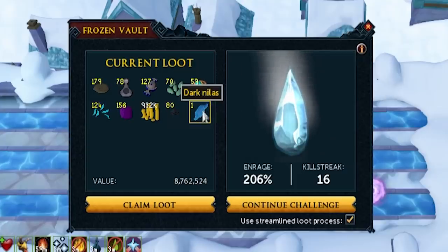The first ever item I got pre-loot buff was a Dark Nihilus. These are used to craft tier 85s and tier 95s - you need 5 for a tier 85 and 10 for a tier 95. These can be very rare to get even after the loot buff. But now that the loot's been buffed, you get more than 1. The minimum in hard mode is 2 now, and you get a lot more at higher enrages. I've seen people get 10 to 15 at high streaks and high enrages, which means multiple tier 85s or a tier 95 worth - and that is really good.